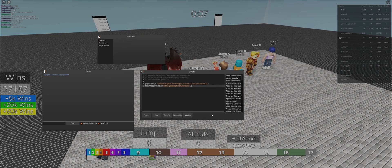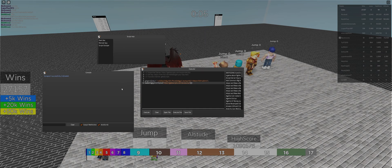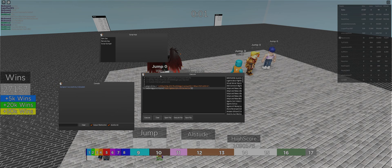It was pretty much a copy paste, so my script was a copy paste too. I just took Victory Race and put it into Victory Jump, and nothing was really different.